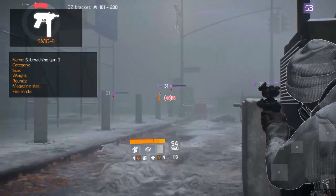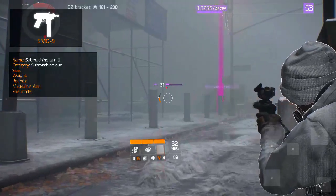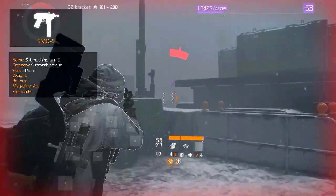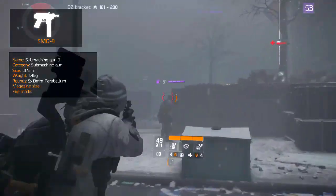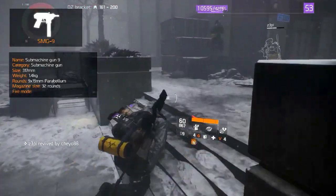The SMG9, or Submachine Gun 9, is a Swedish submachine gun modeled after the Tech9 or KG99 submachine gun. Its total length is only 317mm and fully loaded it only weighs 1.4kg. It fires 9x19mm Parabellum rounds with a generous magazine capacity of 32 rounds.